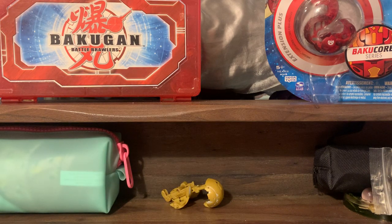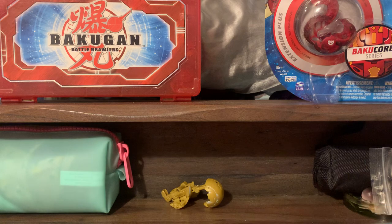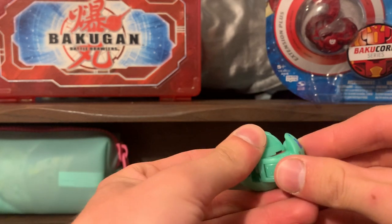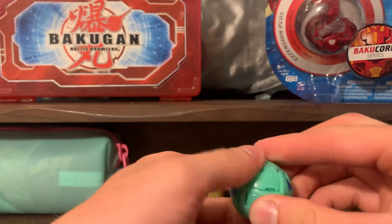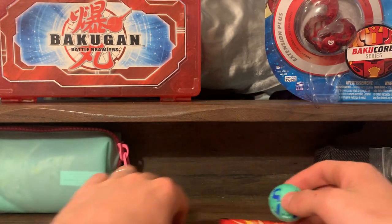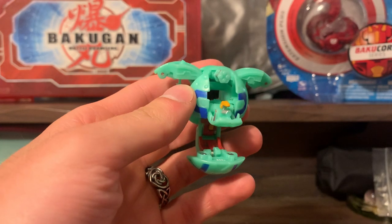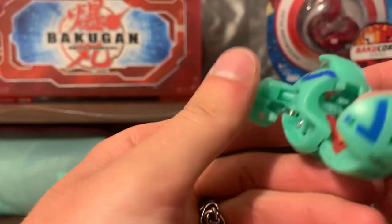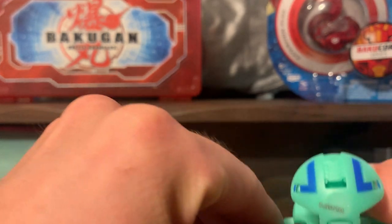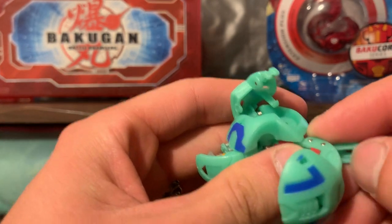Now that we got the cards out of the way, it's time to move on to the Bakugan. The first I want to review is the Spindle, because I already know its G-Power. First I'm going to close the Spindle. It actually looks like the Spindle opens perfectly, which is not very common for them, but I am glad that it happens. What I like about these Baku Flip Bakugan is how sparkly they are — it's always the Bakugan's secondary color, and with Aquos in this case, it is turquoise, which has a little bit of a sparkle to it.